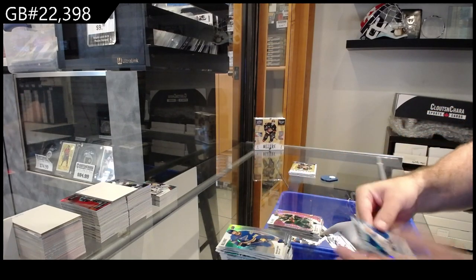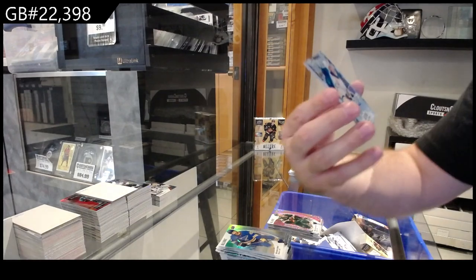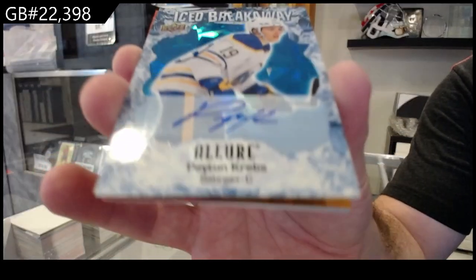Red rainbow for the Devils of Mercer, Ice Breakaway of Pareko for the Blues, Color Flow for Buffalo of Tuck, and we got a McDonough for Vancouver rookie. Black rainbow of Pharaoh from Montreal. We got Golden Goalies at $2.49 for Chicago of Merazic. Golden Goalies Merazic, Color Flow for the Maple Leafs of Knives, and a Stauber for Chicago rookie. Red rainbow for Minnesota — Zuccarello, that's sick! Iced Breakaway auto for Buffalo of Krebs.